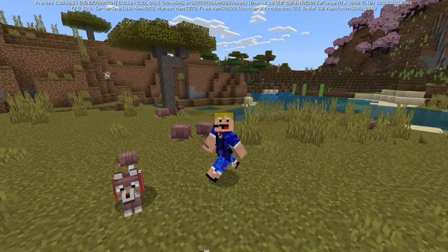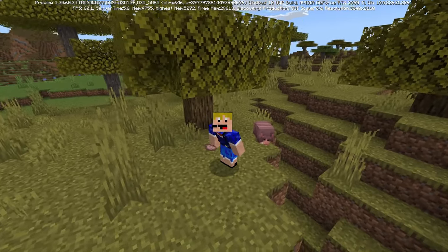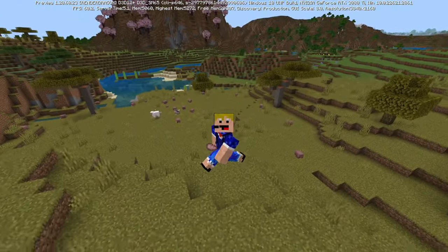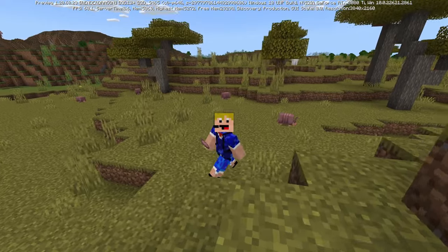Yesterday we got a new Minecraft Bedrock Edition preview which not only includes the winner of the mob vote — which is of course the armadillo — but it also includes the new wolf armor as well. The armadillo naturally spawns inside of the savannah biomes, and it is a passive mob from which you can get scutes.